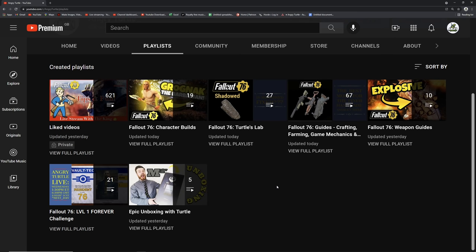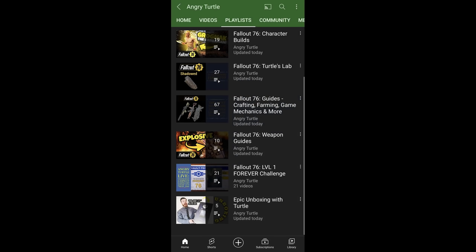You'll see my playlists which include character builds, Tartus lab, all guides that are up to date, crafting, farming, game mechanics, weapon guides. I also left my level one forever challenge and unboxing with Tartus. The first four categories are especially important — just choose whatever you're looking for and it should be up-to-date info. If you find anything that's not up to date, let me know and I'll fix it. On mobile it looks a little different but the same general idea.